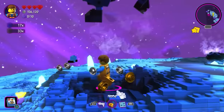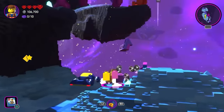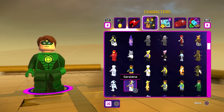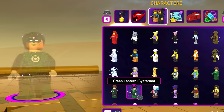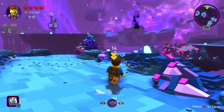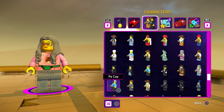Coming in at number 24 is LEGO Movie 2 the video game, releasing in 2019. Is it a bad LEGO game? Absolutely not — I had a blast playing through it. With this being the most recent LEGO game before the Skywalker Saga, the graphics are amazing. I'm a massive fan of how they did the character grid and the character customiser — that is one of the best in any LEGO game. However, I wasn't a massive fan of some of the levels, and the rest of the LEGO games on the list are far superior. It's still a great LEGO game, so definitely pick it up for cheap if you can.